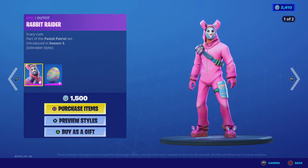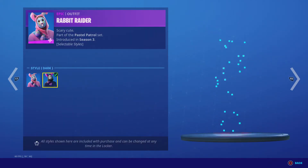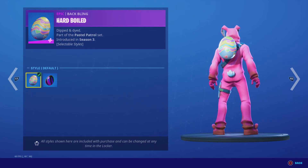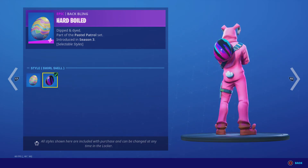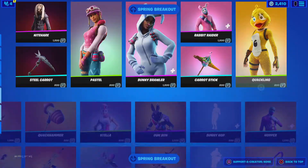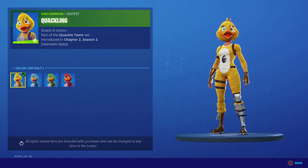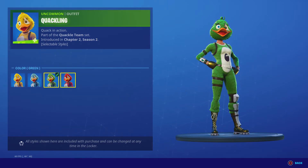Rabbit Raider — two styles: default and dark. Hard Boiled — two styles: default and swirl shell. Quackling — four styles: default, blue, green, and red.